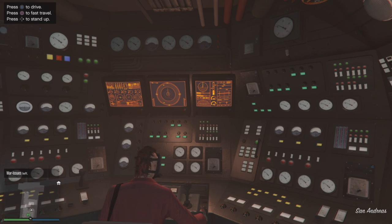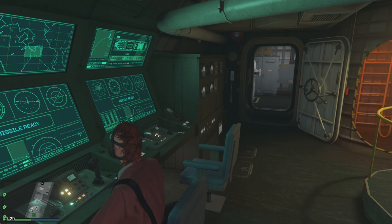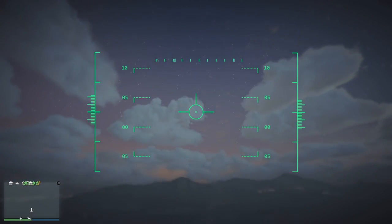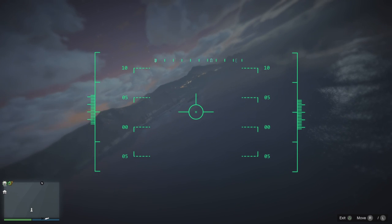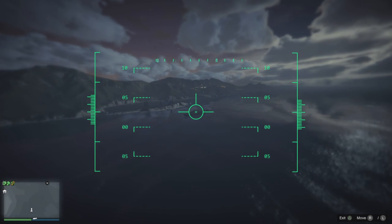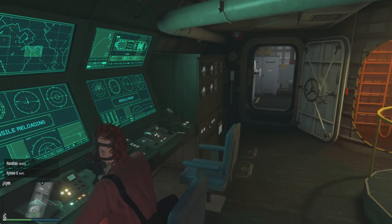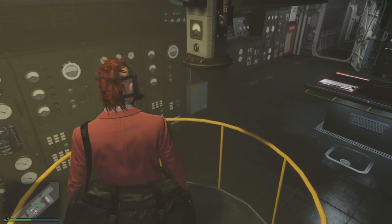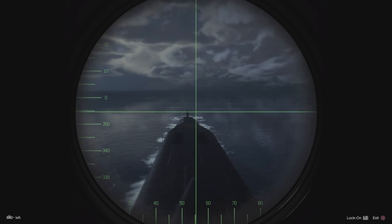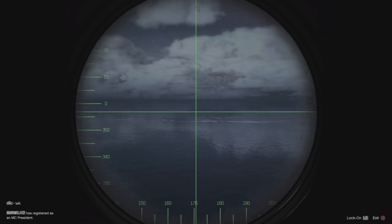Here are the fast travel locations — $10,000 to fast travel. Now let's check out the guided missiles. You've got two missile stations with a one-minute cooldown per missile, so you can alternate and fire them pretty much all day. They fly pretty slow and are easy to maneuver, but the range is incredible — you can go pretty far inland depending on where you park.